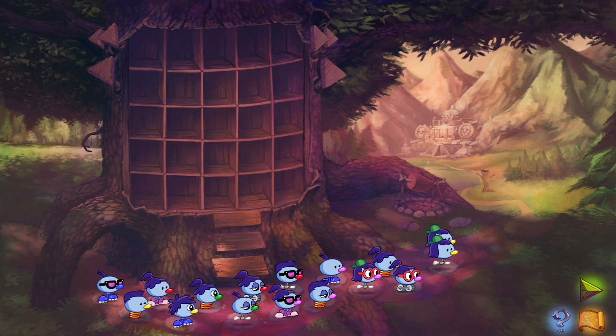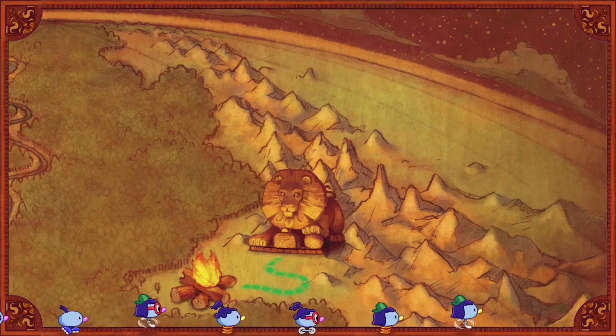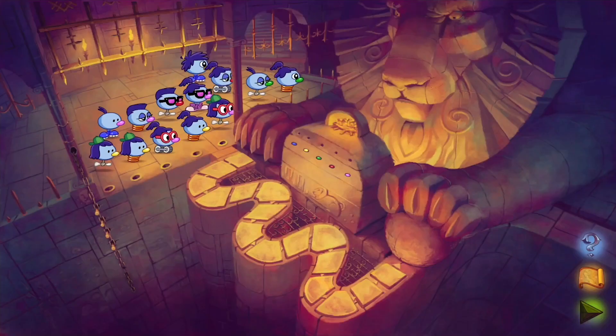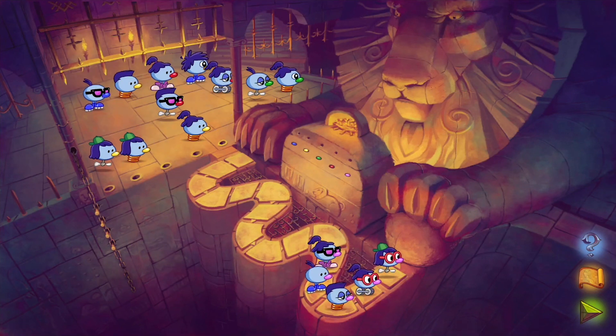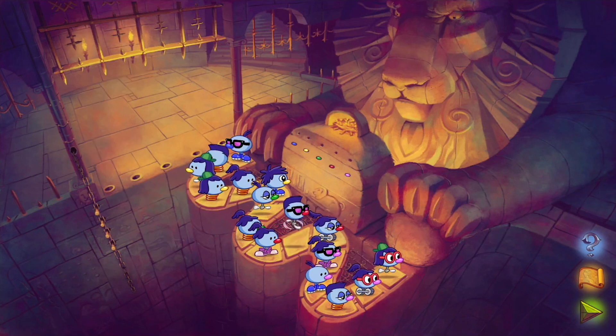If there are fewer than 16, the current team will wait at Shade Tree while a different team makes their way from Shelter Rock or from Zoombini Isle. Once a team of 16 is ready, the final stage of the journey begins. The first puzzle of the final leg is the Lion's Lair. A giant stone lion guards a path made up of 16 stones. On the wall are pictures of Zoombini characteristics going from left to right. The goal is to place Zoombinis on the stone path in order from left to right, matching the order of characteristics on the wall.